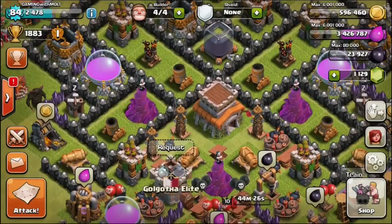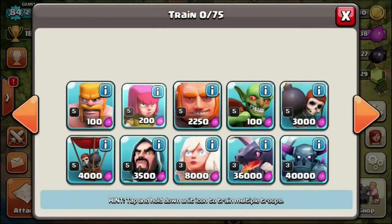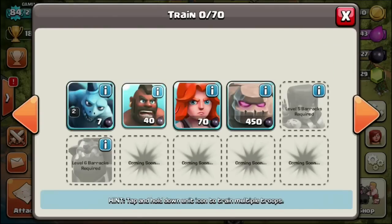In total guys, we have almost 24,000 dark elixir - you guys know what that means! We can actually upgrade some more troops. We're going to go ahead and train up some Archers to go with all these PEKKAs I have training up.